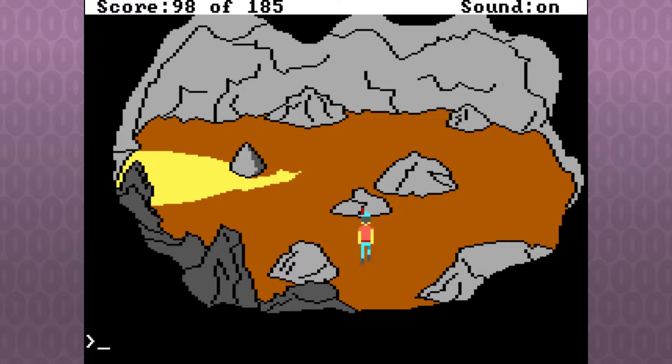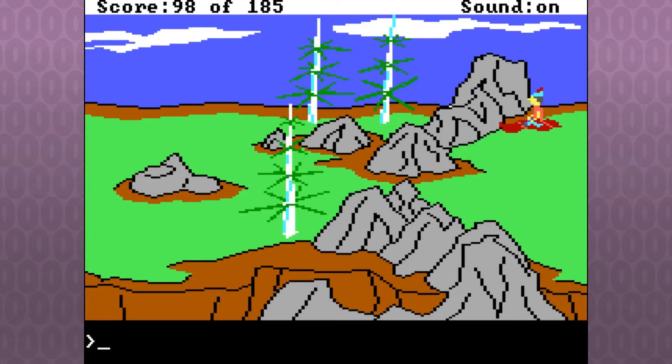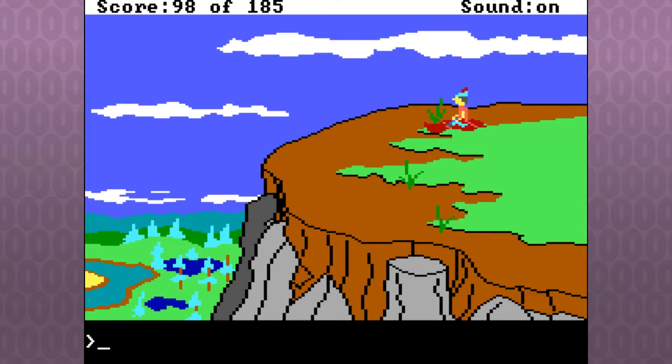We could have had something guarding it in here, or they could have just put the key on a hook outside this room and not even bothered wasting the memory. I'm just gonna go right ahead and say that there's a lot of needless space used up in King's Quest — a lot of rooms that don't have very much function.